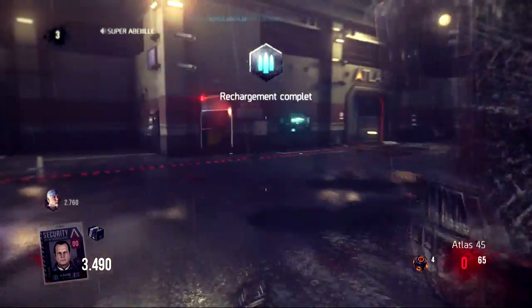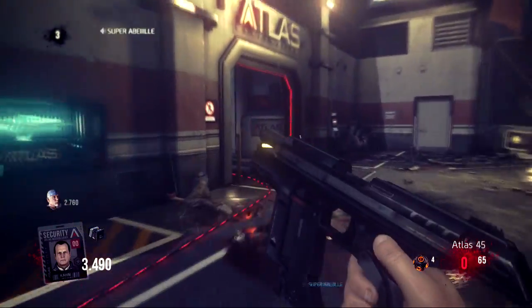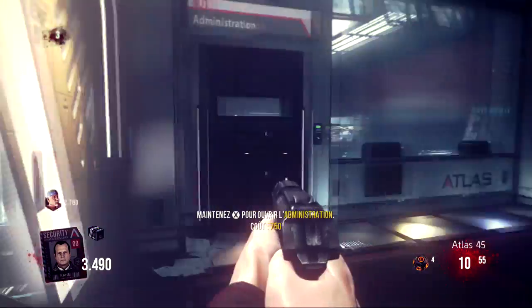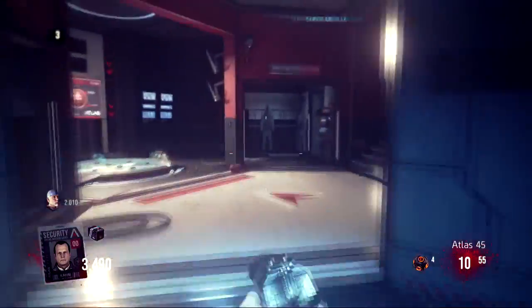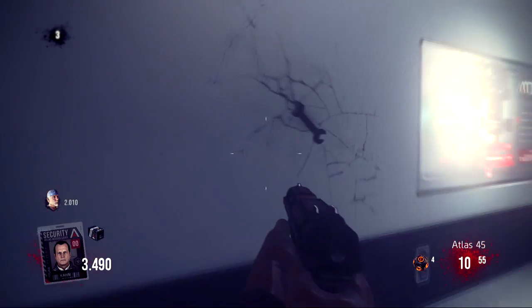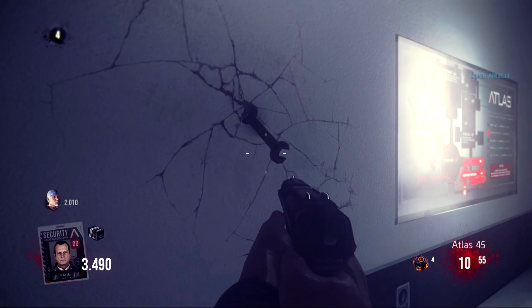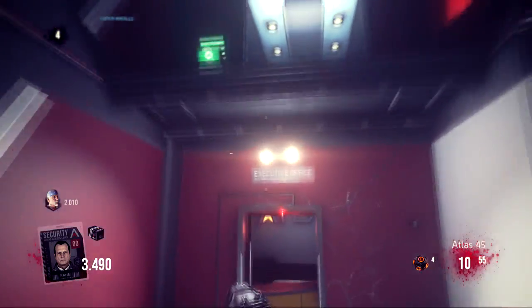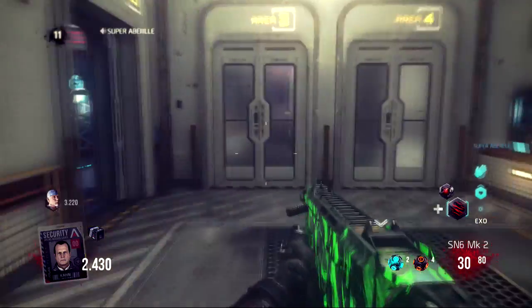Ça consiste à activer trois objets différents. La première est au spawn, dans la première salle. Vous ouvrez l'administration, le truc de désinfection, et vous arrivez où il y a la machine à améliorer. Juste à côté il y a une clé molette dans le mur, vous appuyez et vous entendrez un petit bruit, une sorte de début de musique.